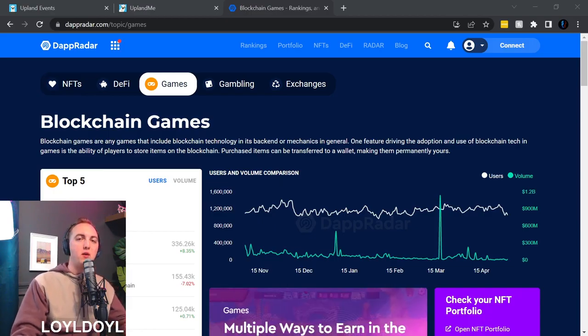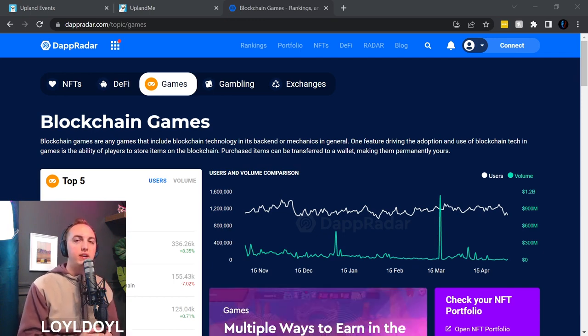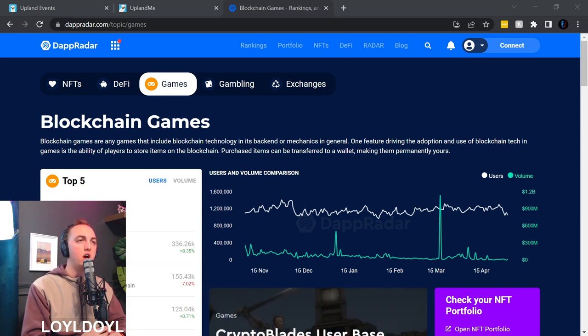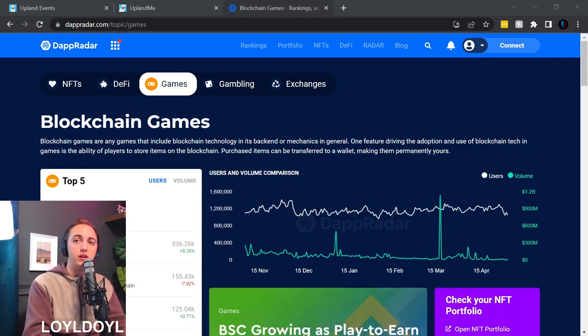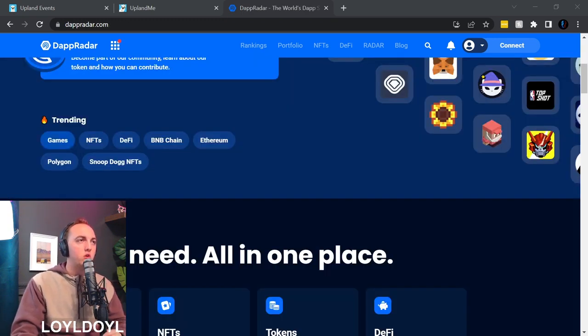Today we're talking about blockchain games, specifically the top ranked blockchain games by monthly active users. DappRadar.com is considered the go-to source to see how different blockchain projects — including crypto, DeFi, and blockchain and metaverse games such as Upland — are performing. DappRadar is your one-stop shop to see monthly active users and revenue. On the homepage, you go down to trending and games is the top performing topic.